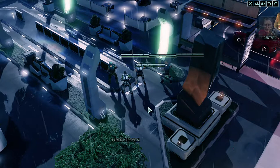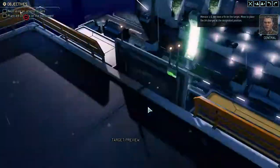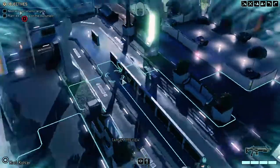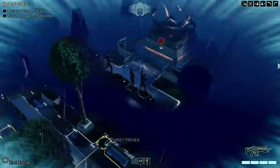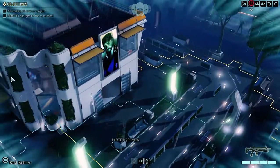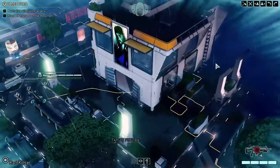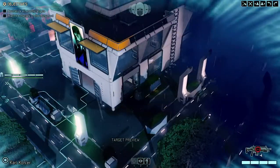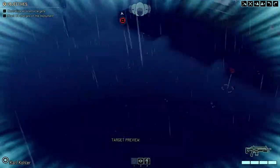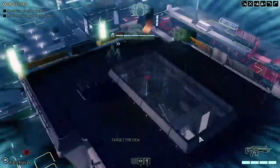We have a fix on the target — move to place the X4 charges at the designated position. Here we go. We can use this building as a height advantage, and this one as well. The question is how to get up there. There's a ladder here too, which is pretty sweet. We don't exactly know what stands between us and the objective.